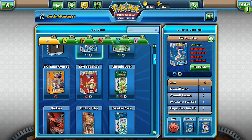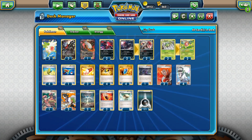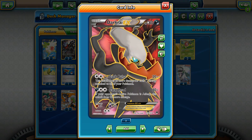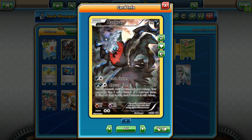You guys get to see me do a little deck analysis on both the Volcanion EX deck and the Darkrai deck. I'm going to be playing the Darkrai deck, and Isshoman's going to be playing the Volcanion deck. You guys will be seeing footage from both perspectives — from his hand and my hand — but I'm going to be doing live commentary from only my perspective. Let's take a look at this Darkrai deck. The deck is built around this Darkrai right here, the 110 HP Darkness Pokémon.